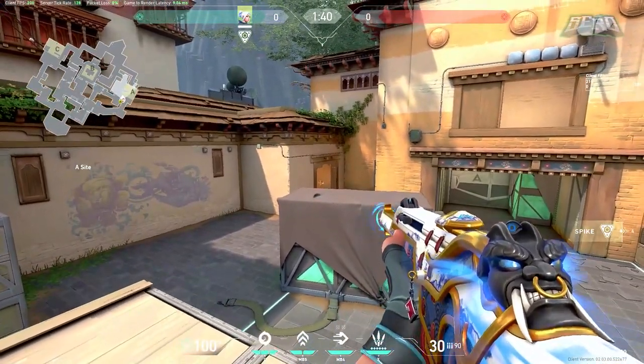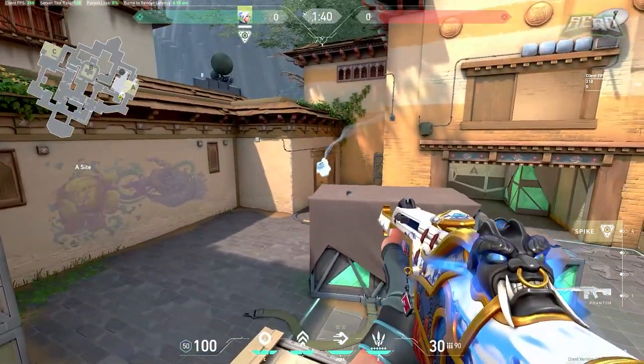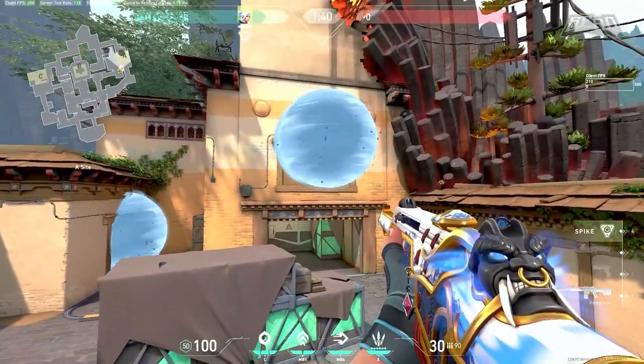When updrafting, start further back because if you start too close you'll go way too high. If you start further back and crouch, you'll land almost instantly and can kill enemies before they react. If you want, you can even sit up here and kill anyone pushing CT or Heaven — it's pretty good.